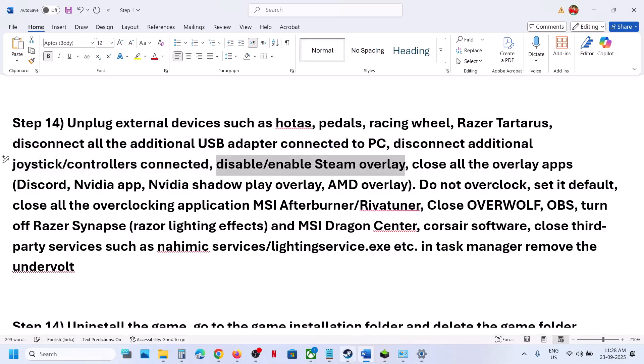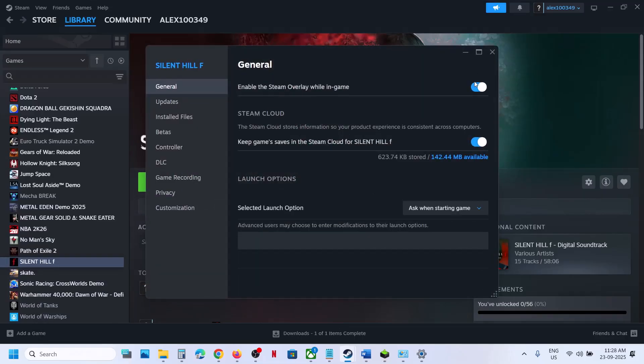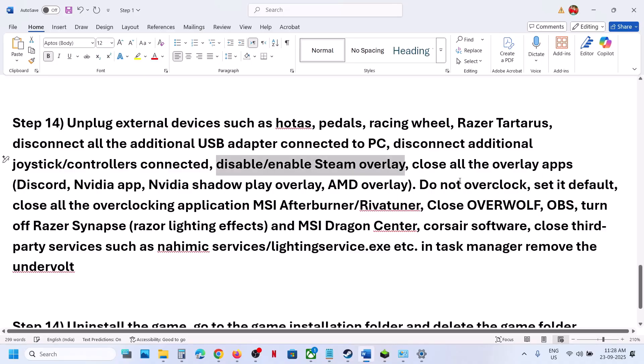Also disable or enable the Steam overlay. Go to Steam, right-click on the game, go to Properties, and turn off the option that says Enable the Steam Overlay While In-Game. If this is already off, you can turn it on and check — try both. If you have any overlay application like Discord running, go to Discord settings, turn off overlay, and close Discord.